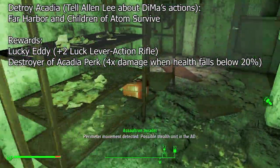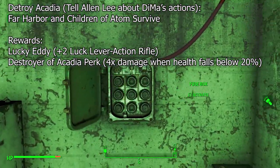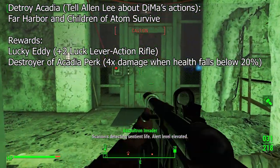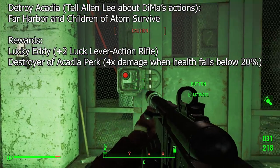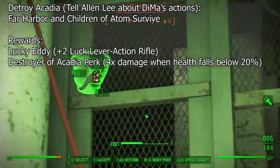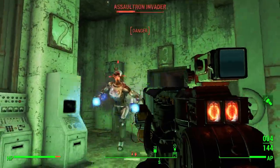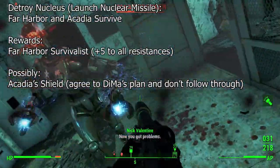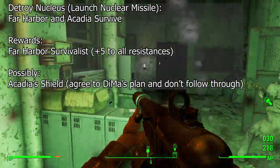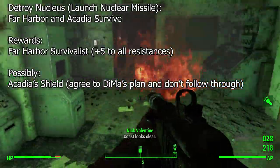Second, if you tell Far Harbor about Dima's actions, you can initiate a raid on Acadia. This will reward you with Lucky Eddie, which is a one-of-a-kind lever action rifle, but not particularly interesting or strong, especially compared to Adam's Bulwark. In addition, you'll receive the Destroyer of Acadia perk, increasing damage by 400% for 30 seconds when dropping below 20% health. If you agreed to keep Dima's secret, you'll no longer have the opportunity to go this route. If you destroy the Nucleus by launching the Nuclear Missile, you'll be rewarded with the Far Harbor Survivalist perk, giving you a flat +5 to all resistances and no item reward. However, you can still go this route even after receiving Acadia's Shield for keeping Dima's secret.